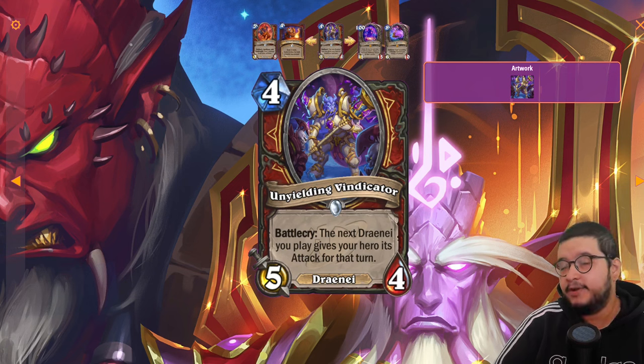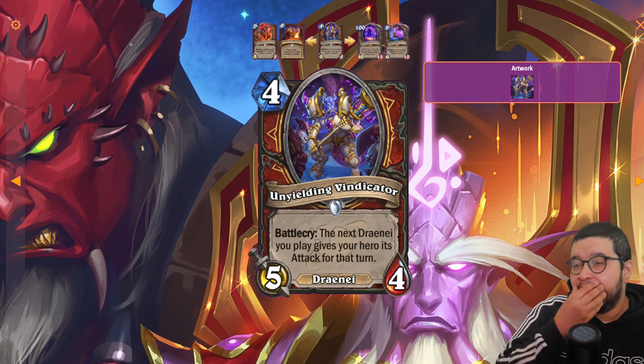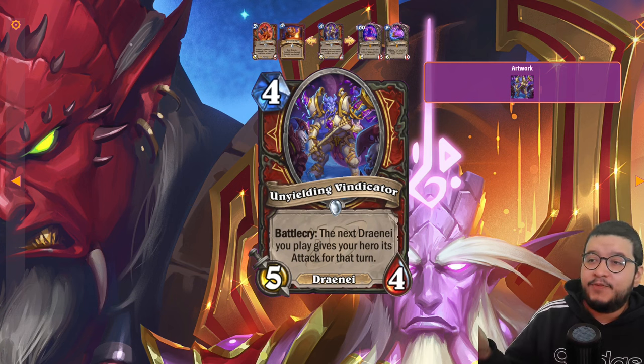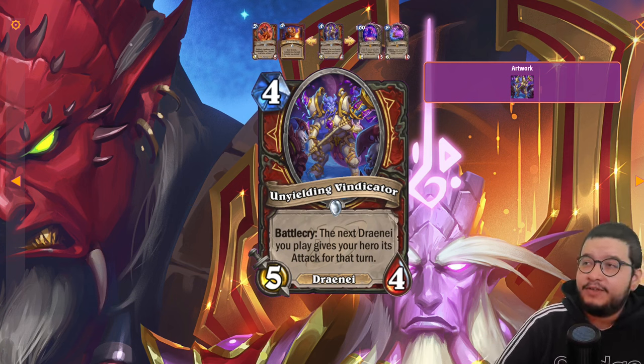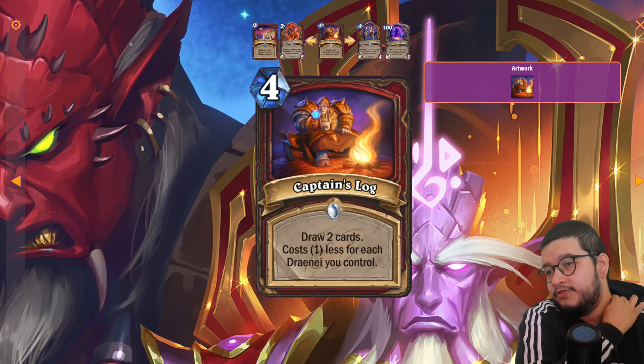It says the next Draenei you play — not this one — so you have to prep for it. But if you get a decent prep turn you could swing face for a lot, assuming that's the game plan. Four mana 5/4 with a decent effect if you're building a whole package around it — that seems pretty good.